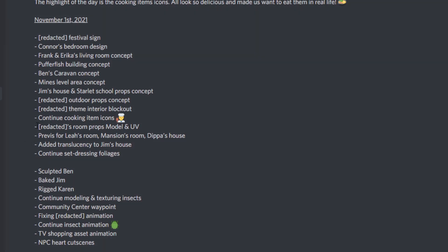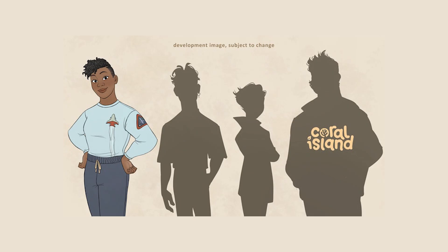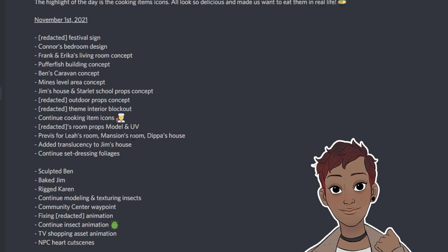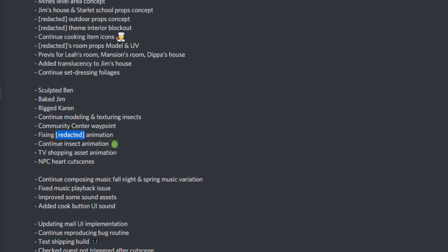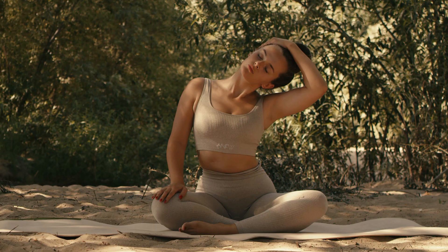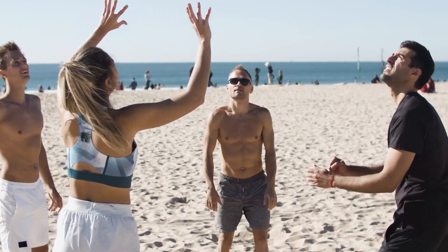There are a couple more redacted elements — one regarding outdoor props and another an interior theme block out, likely for a building yet to be revealed. Another redacted references a specific person's room, which is almost definitely one of the unrevealed characters who debuted in the Kickstarter and appeared as shadow people in the Halloween bugs and September update. I'm really curious about these characters — their stories, roles, and how they interact with others on Coral Island. There's also a redacted animation, possibly for an unrevealed mechanic or activity.